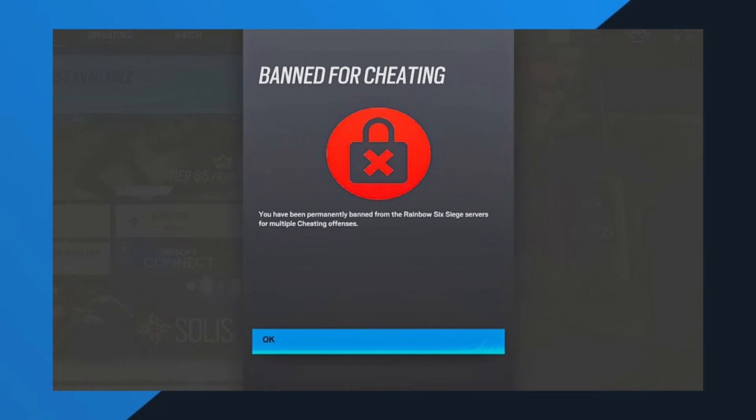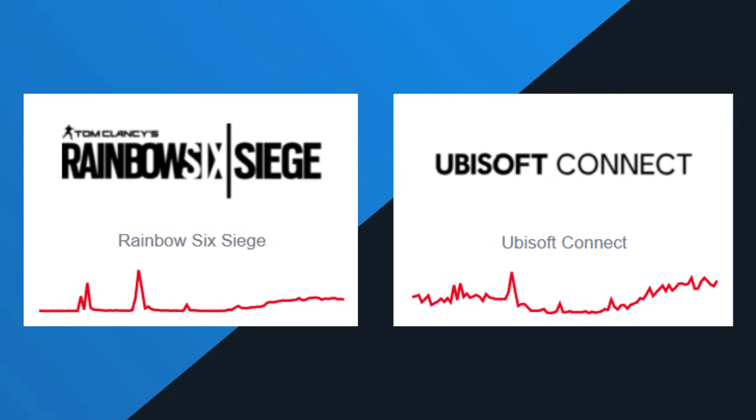First, try launching Rainbow Six Siege like normal. If the game fails to connect, or Ubisoft Connect shows a server error, don't worry — this is not a problem on your side. Now let's understand what's actually happening. If you check online outage reports or server status graphs, you'll notice a big spike in reported issues today.